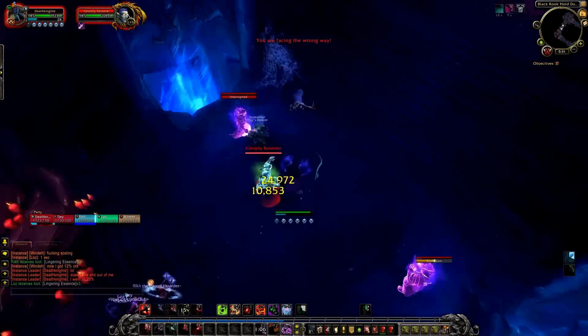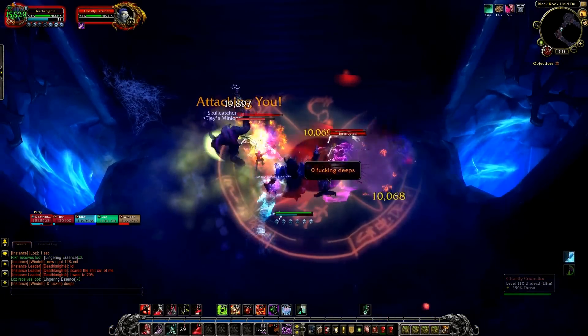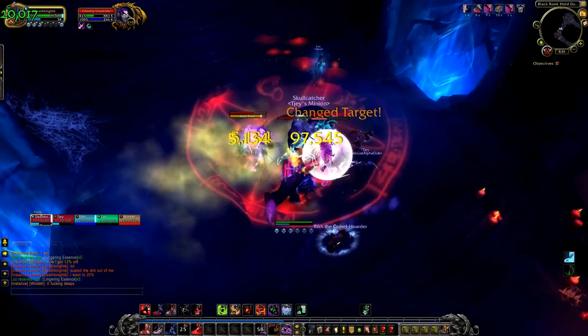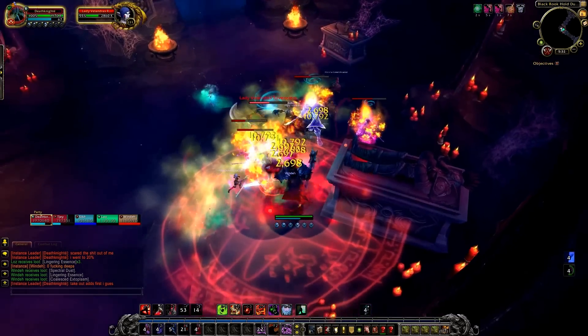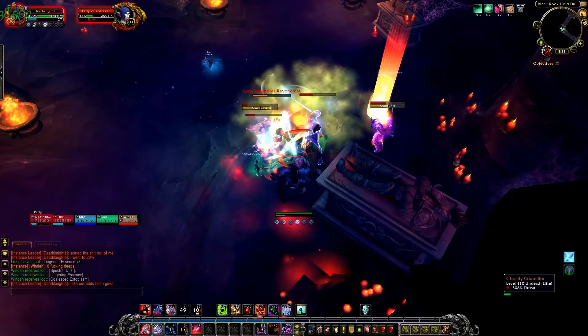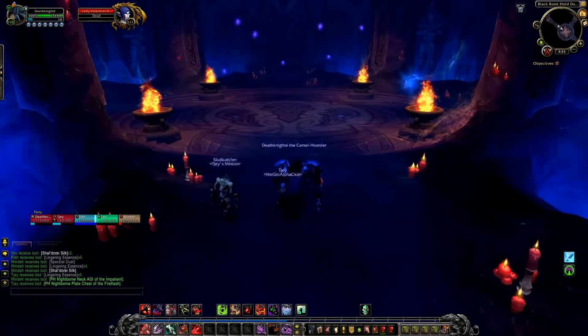When you first zone into the dungeon, you'll actually be in the catacombs, which is directly underneath Blackrook Hold. You need to progress your way up towards the top, because right at the top of the instance is where the last boss is. Inside the catacombs it's very eerie. Blizzard have done quite a good job down here, and you have an option to go either on the left or the right-hand side. Both paths lead into the same area. Once you've made your way through, you will come to the first boss.